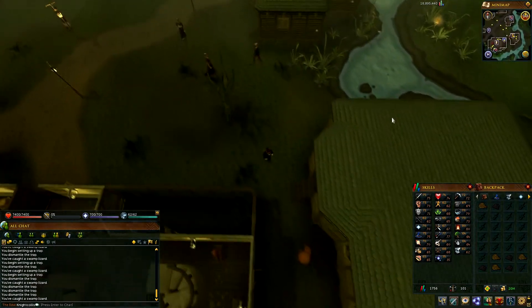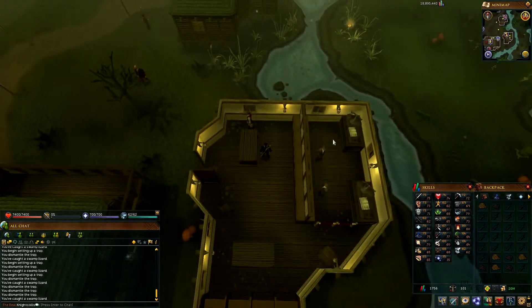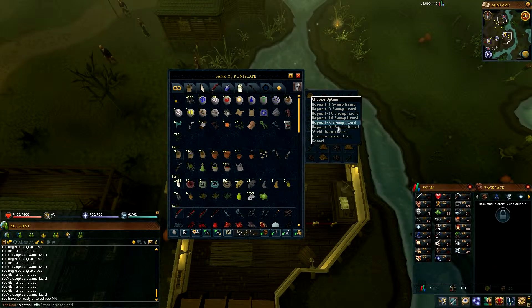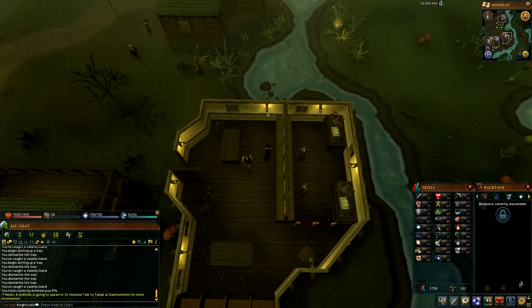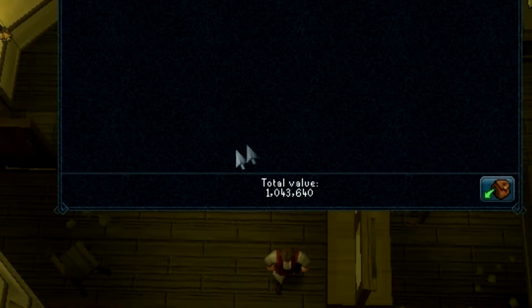We're just running into the Canifis bank now. My computer tabbed out so I just had to redo it, but here we're going into the bank and depositing all the swamp lizards. As you can see, I managed to get 260 swamp lizards in the hour so I was pretty pleased with that. This hour included the running to the bank and back so it's a proper analysis. We're just price checking now and it came to 1,043k. It was a great run.